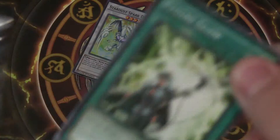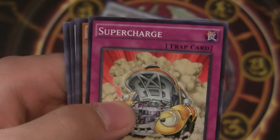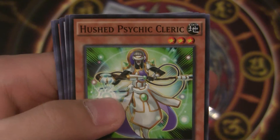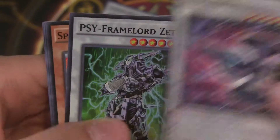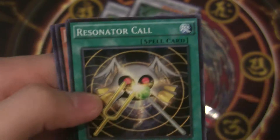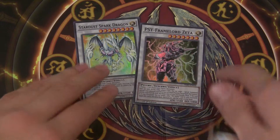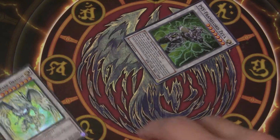Second pack — Future Glow, Super Charge, Hushed Psychic Cleric, High Speed Riders, Kandama, and Psy Frame Lord Zeta as the Super Rare — very cool. Also Speedroid Menko, Resonator Call, Resonator Call, Serene Psychic Witch, and Expressroid again.